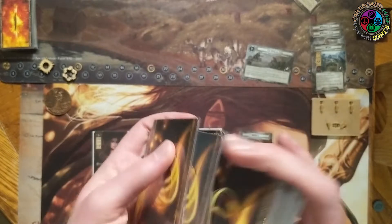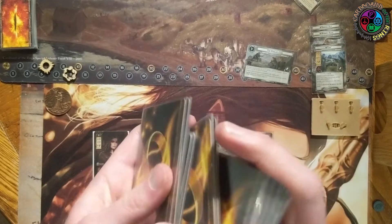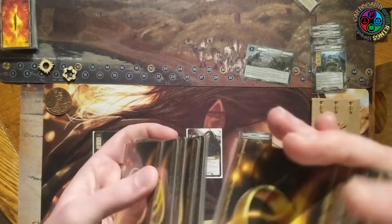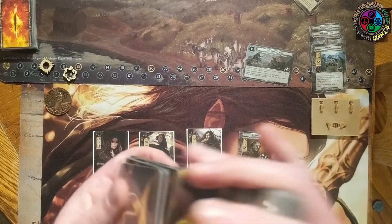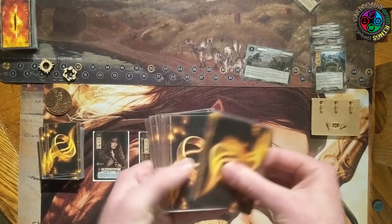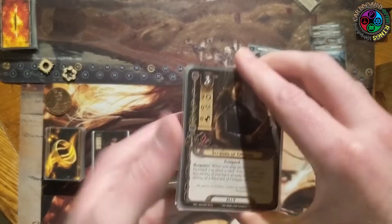Let's see what I get in my opening hand. I need allies for questing power and to power up the two heroes. I have defense boosting, attack boosting, and I need Elven Light. There's a lot of cards I need, but also a lot that are helpful. My mulligan isn't dependent on any one card, although Elven Light is pretty key — if I don't get it I tend to take a mulligan. Let's see...